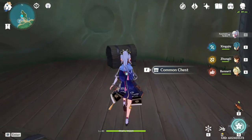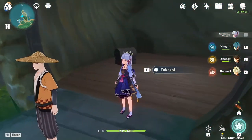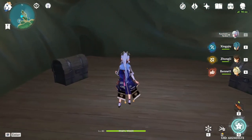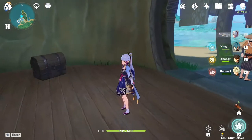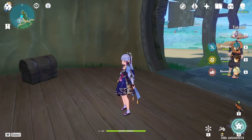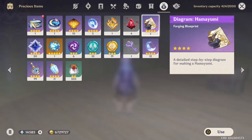So it's a daily thing — make sure you come by here, collect the seashells, give them to Takashi, open the chests, and get your free four-star weapon. The four-star weapon is actually really good — I'll put it on the screen right now.